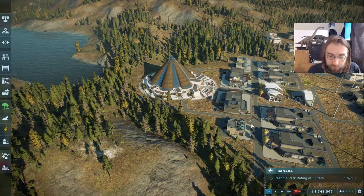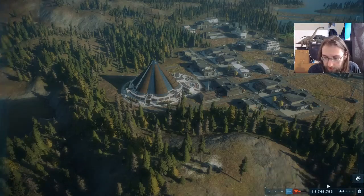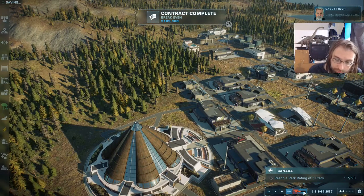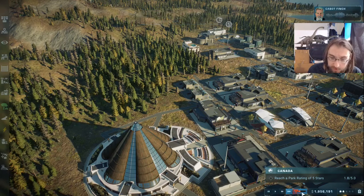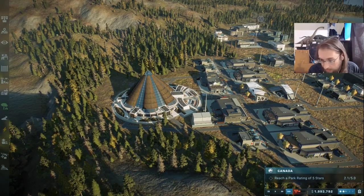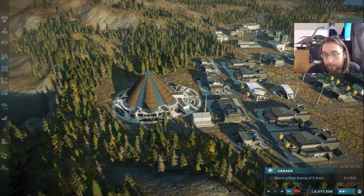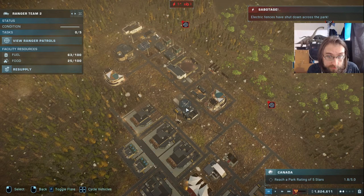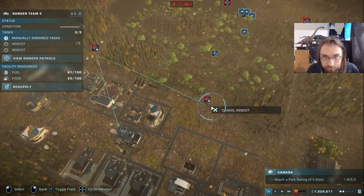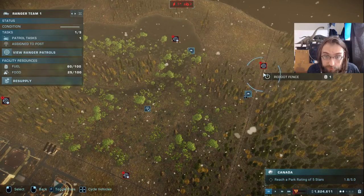We just had both a construction accident and an archaeological dig on the restroom — netting about a million dollars just shy. We took a hit to publicity and then immediately countered it with the archaeological dig. The sabotage from the accident is still available though — electric fence failure. This actually seems like the best sabotage we could get because it doesn't matter if the fences are electrified — we've only got a few herbivores. We'll queue up the rangers to reboot the fences and take care of it.